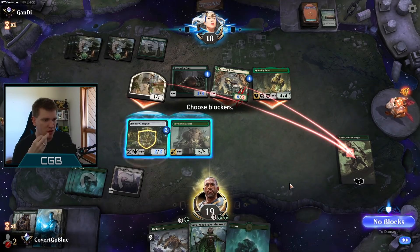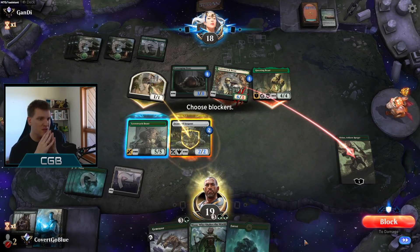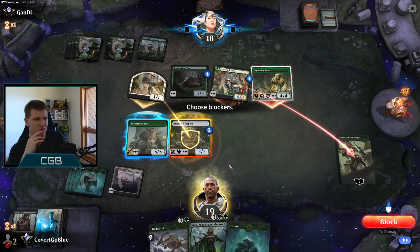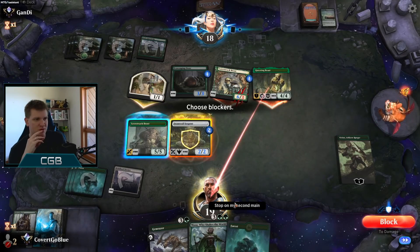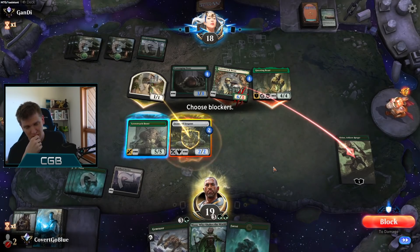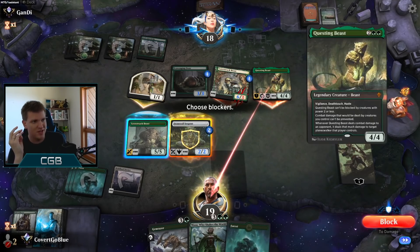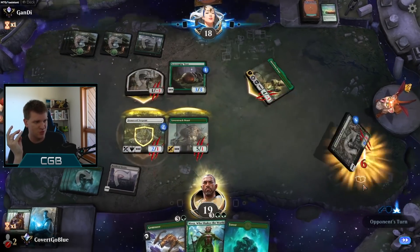So we've got to let the Vivian go. Do we want to trade the Lovestruck Beast for the Questing Beast? Our opponent has a 3/3 Ooze that right now I can't do anything about. But eventually I have to do something about this, and I have to do something about the Lovestruck Beast. And if I just play my Nissa with this on the board, it's so bad. But now their ooze is really good.